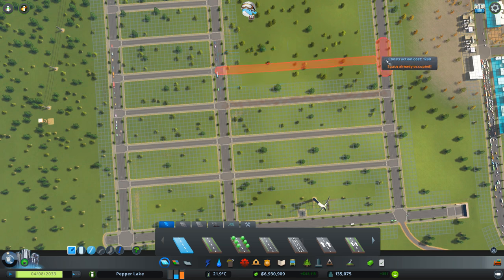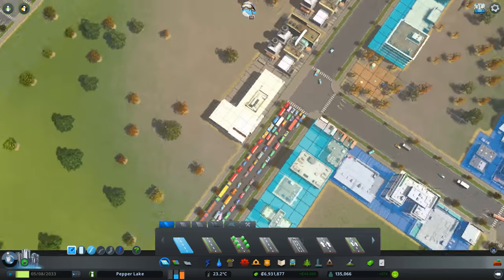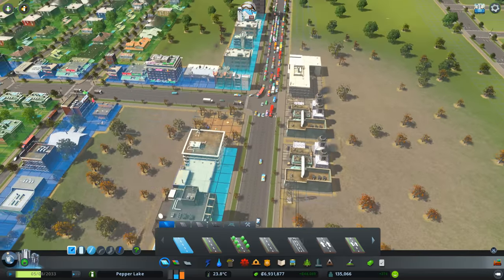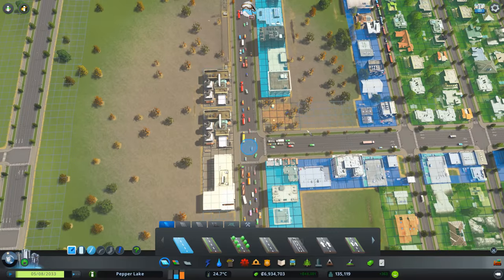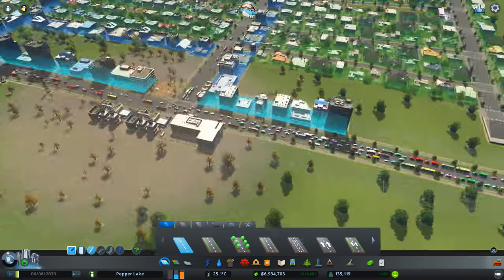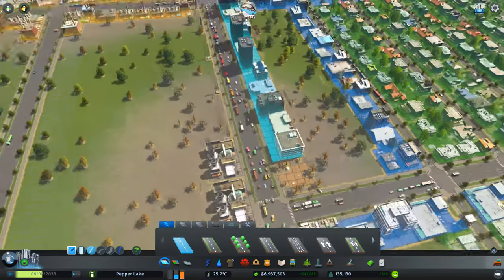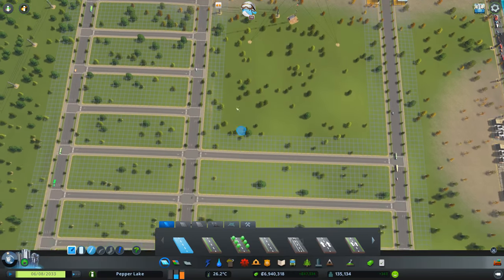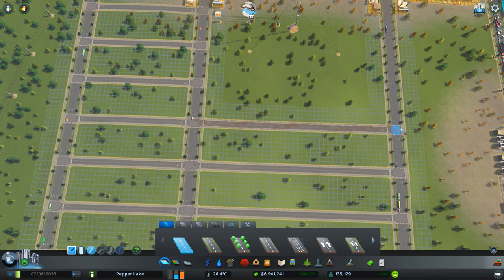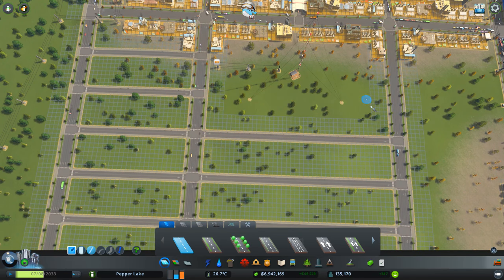I'm just looking at the traffic on the right-hand side of the screen. What's going on here? I'm just wondering whether we could make that some sort of junction. I might look at changing that in a moment, although it's not too bad as usual — everything is moving. As long as it moves, I'm not too worried.